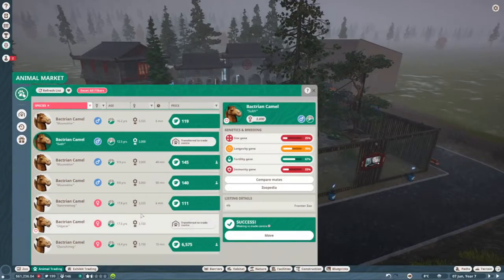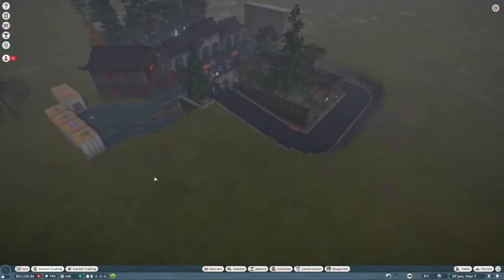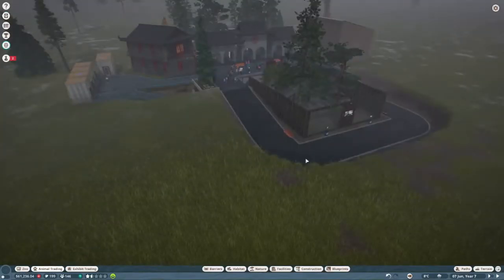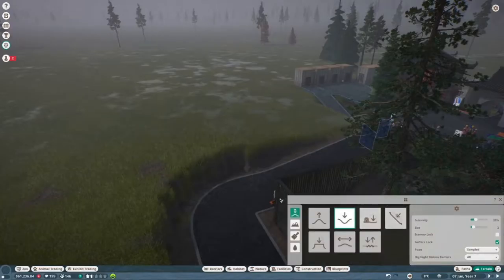I went ahead and got two of them. It looks like we can get up to one male and up to ten females. I think we're going to put their exhibit right here. Do camels swim? I know they like the desert and their humps actually store water. I did my research — I am back. Let's build this camel habitat. I did learn that they do swim, so we are going to get some terrain in and do a little swimming area right here for them.